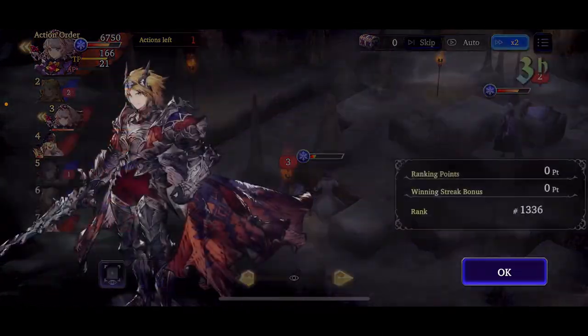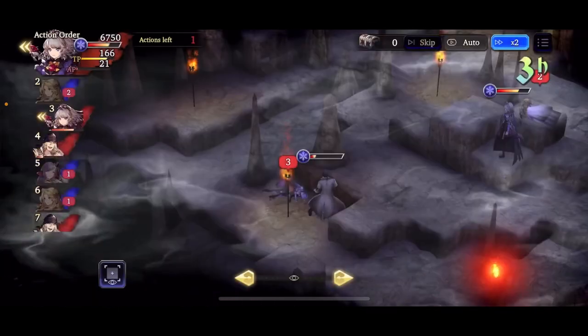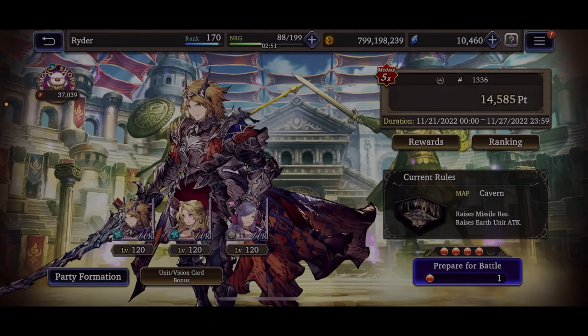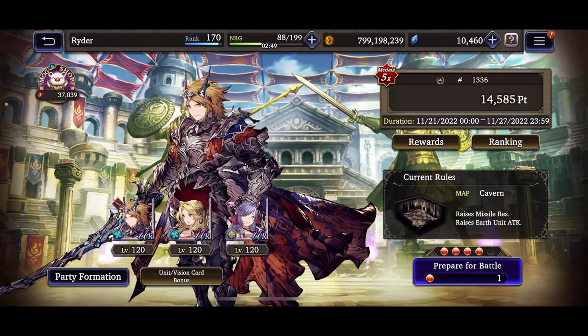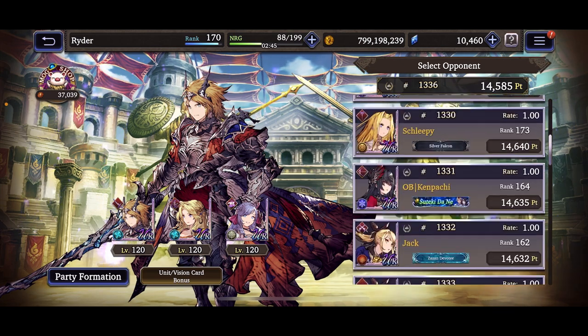That is a pretty strong ice team. Ice is definitely super strong, wind is pretty strong, dark is pretty strong, lightning is pretty strong — all around it's pretty good. They just need to fix fire and it'll be sweet. Let me show you guys the builds quickly.